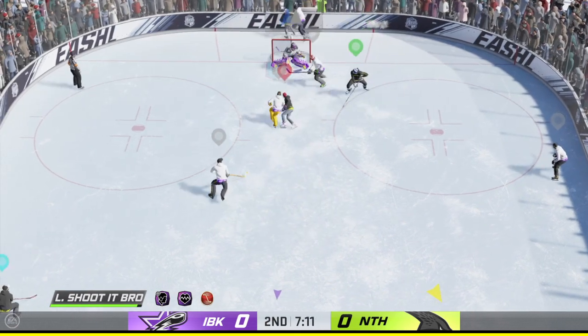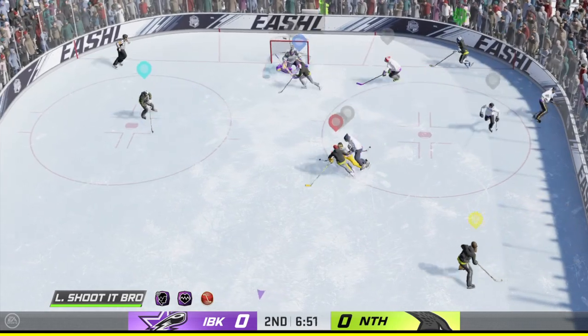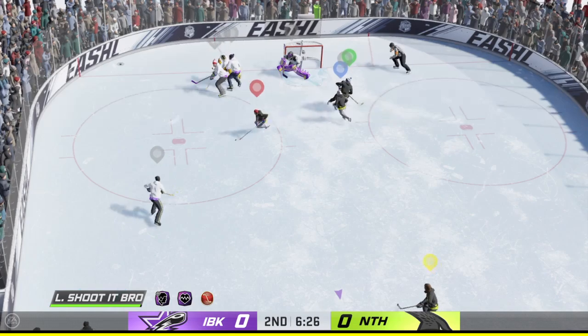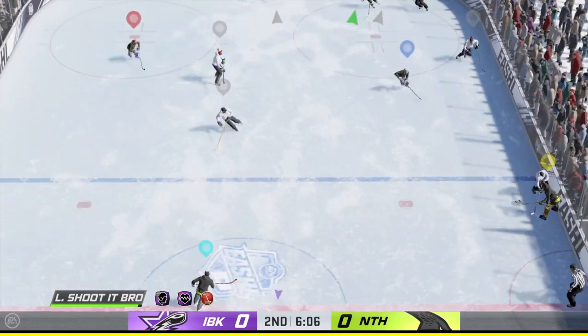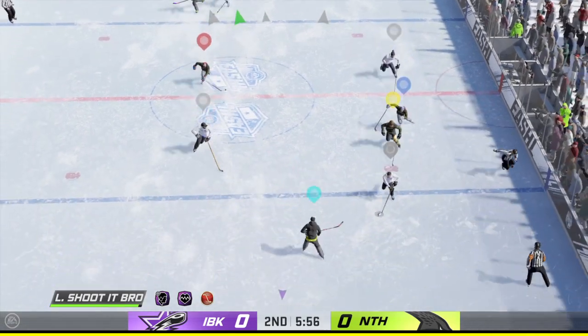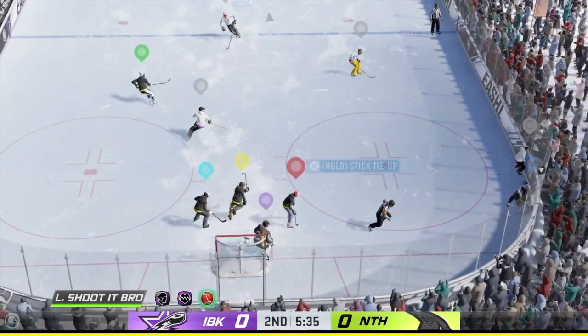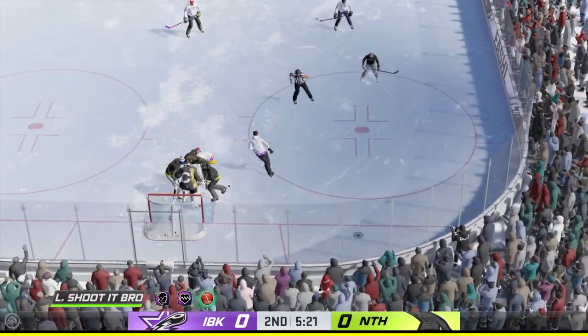Nice poke check inside the attacking zone. Here's a chance — makes the save! Has he got a blocker on it? The icebreakers have it against the wall, on the heels of their blades, trying to get it out. And we've got a two-on-one. Stopped by the goaltender. Goalies are always trying to get better at this — making the save but getting the rebound into the corner.